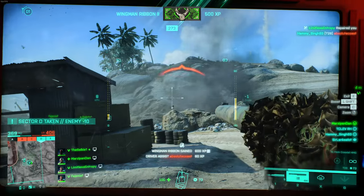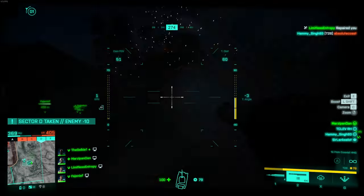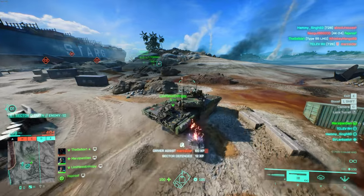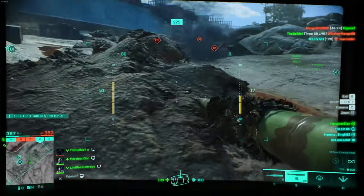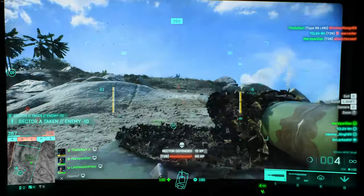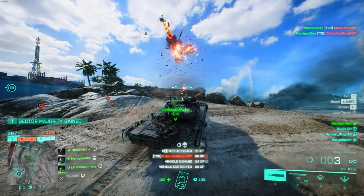I'm getting a bit frustrated with the people hiding behind the rocks outside of D1, so I decide to go up and push them to clear the area out and make sure they can't recapture D1. As we're doing that and coming over the hill towards A1, we get another perfect opportunity against an attack chopper and just absolutely melt it.